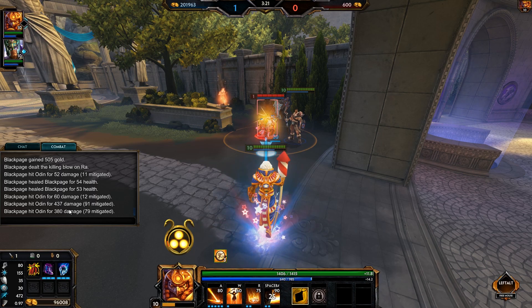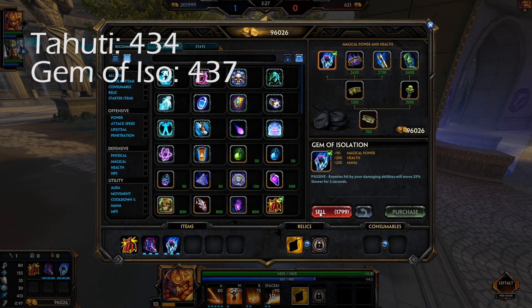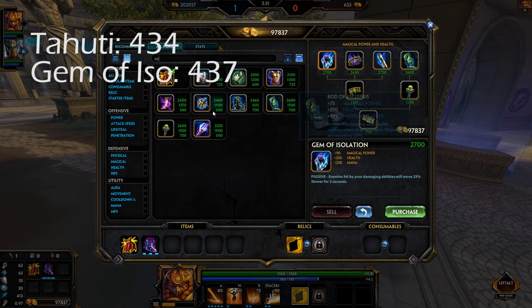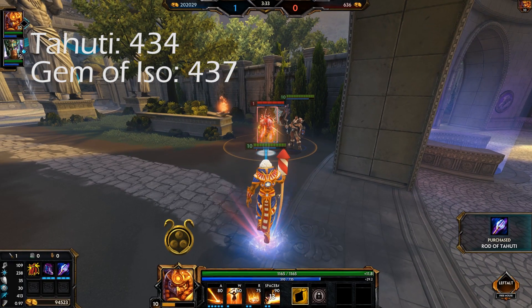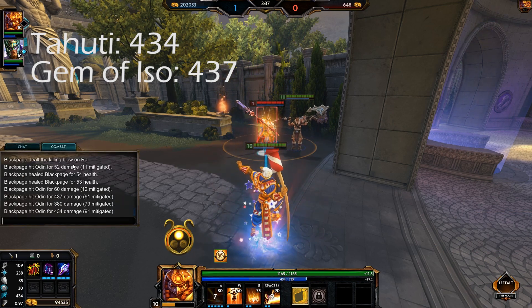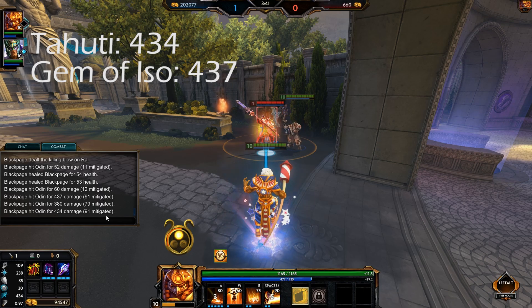The damage value for Rod of Tahuti in this case was 434 whereas Gem of Isolation dealt 437. To get that in a little more context, obviously Rod of Tahuti works better when you have more power items, but I just wanted to have an item that provides significantly more power than Gem of Isolation for a higher price as well, and see how they compare against each other.